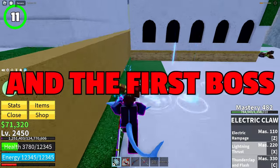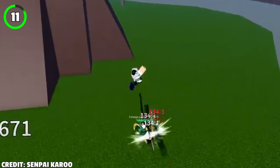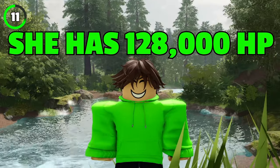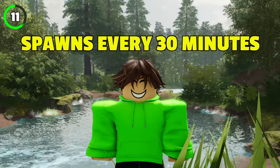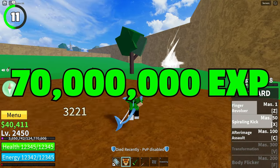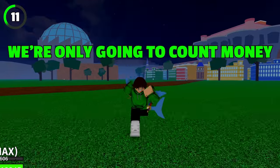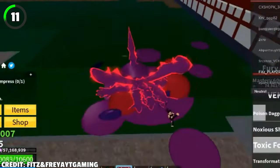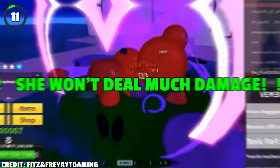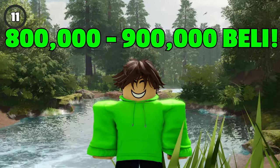We set our foot in the third sea, and the first boss we've got here is Island Empress. For attacking, Island Empress uses Dark Step and three moves from the Old Love Fruit. She has 128,000 HP and spawns every 30 minutes on the Hydra Island. Upon completing the quest, you'll receive 30k belly and 70 million XP. Most of her attacks require you to be near her, so if you're far enough away she will not deal much damage. Server hopping Island Empress for an hour will get you about 800,000 to 900,000 belly.